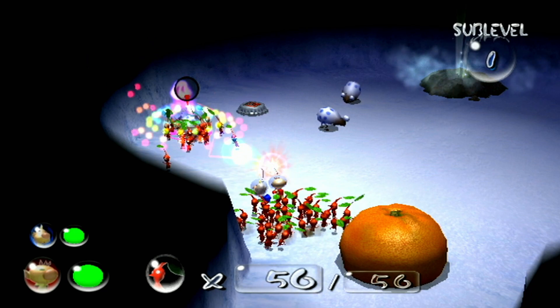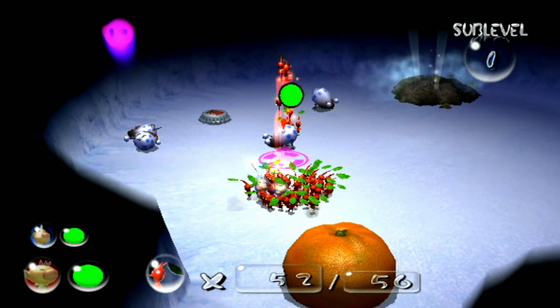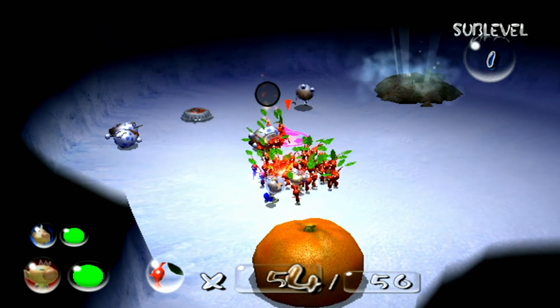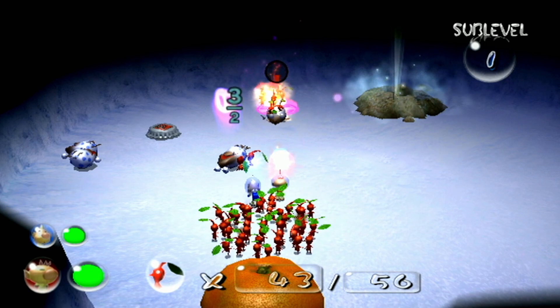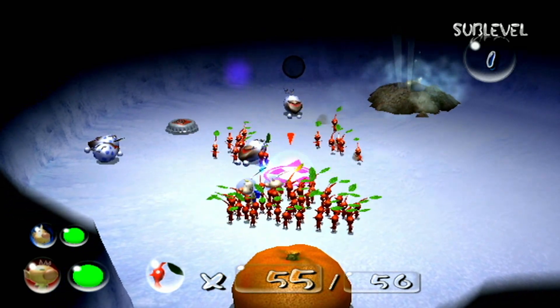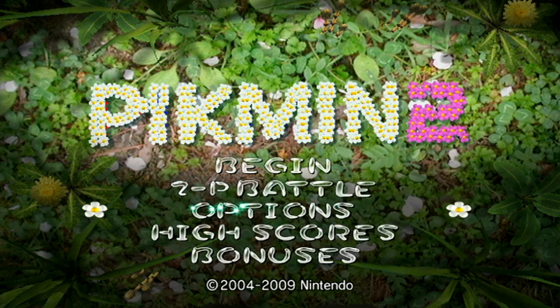Pikmin 2 is very much like the first game, but with more content, variety, and features. The core mechanics are basically unchanged — you explore different regions of the planet, building up an army of Pikmin to defeat enemies and bosses, and locate and retrieve treasure. It comes with the main story mode, a new challenge mode, and a two-player battle mode, which I did not get to try.